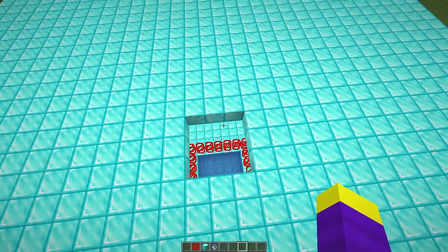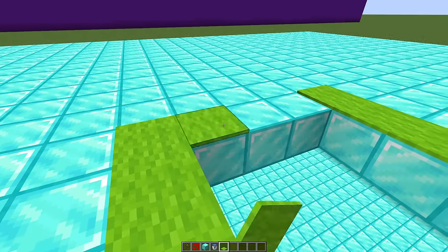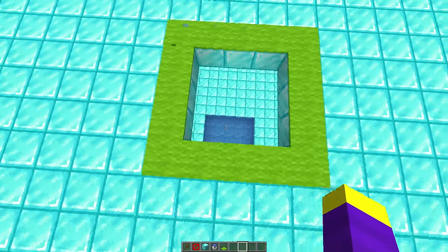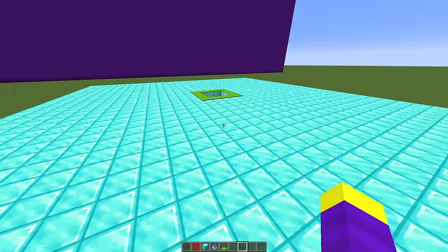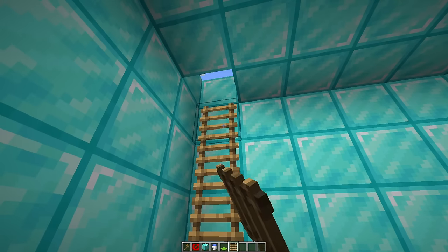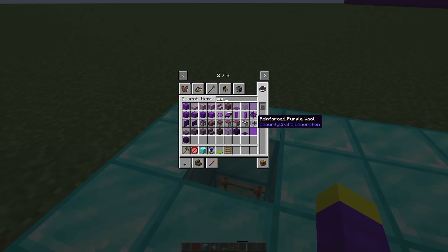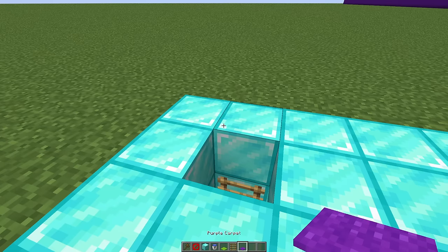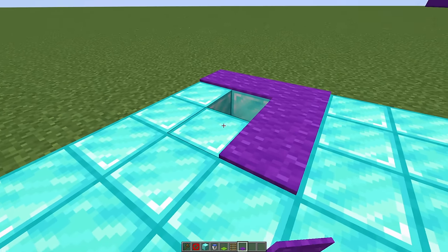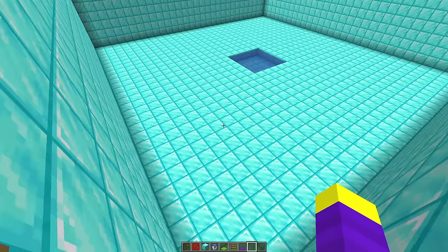The fake entrance is complete. We place green carpets around it because Don loves green, making sure he chooses this entrance first. For the real entrance, we build a ladder that goes all the way down so Don doesn't take fall damage. We place purple carpets around the real entrance so Don definitely doesn't check this area since he hates purple.